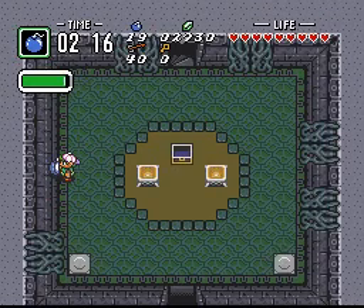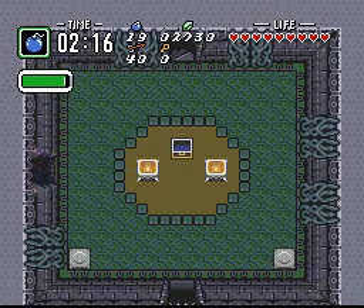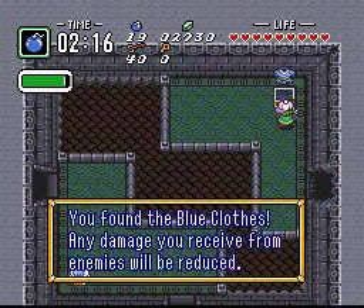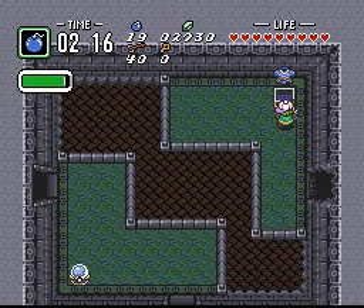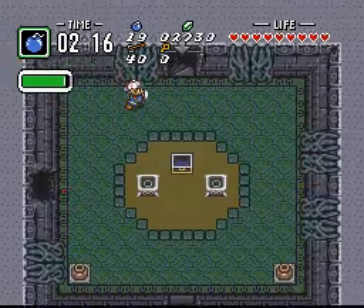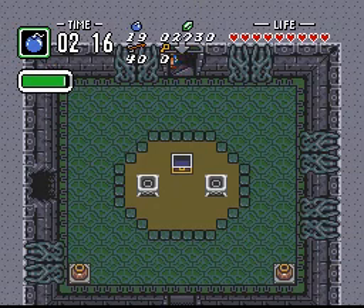You just know there has to be a secret passage here, because this room is on the other side. And we found the blue clothes. Any damage we receive from enemies will be reduced. We even have a new palette swap.